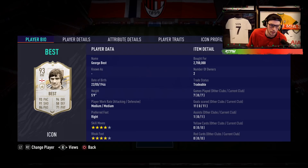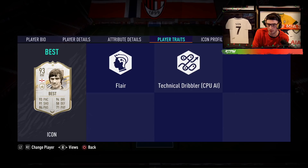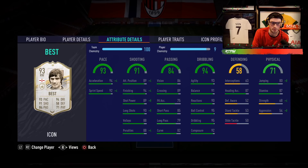George Best is a four-star four-star, medium-medium, five-foot-nine, right-footed player. Stats: 93 pace, 91 shooting, 84 passing, 94 dribbling. Traits are just Flare and Technical Dribbler — nothing crazy. Acceleration is 94, sprint speed 92, finishing 94, attacking positioning almost 90, shot power 89, long shots 90, volleys 88, penalties 88. Short passing is 85, agility 93, balance 91, reactions 90, ball control 95, dribbling 95, composure 92.